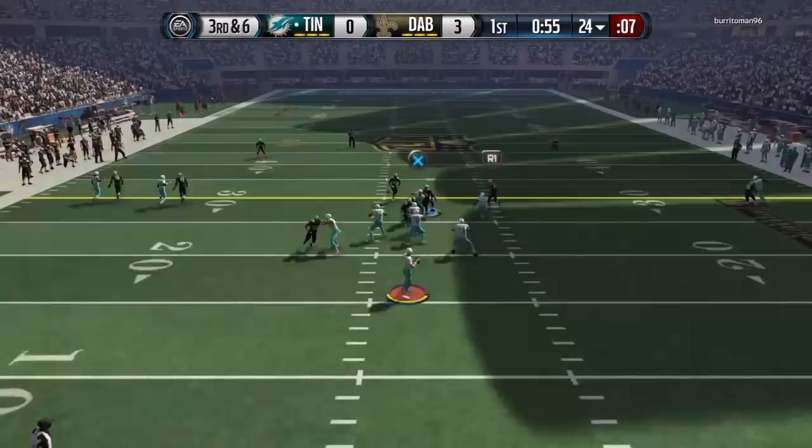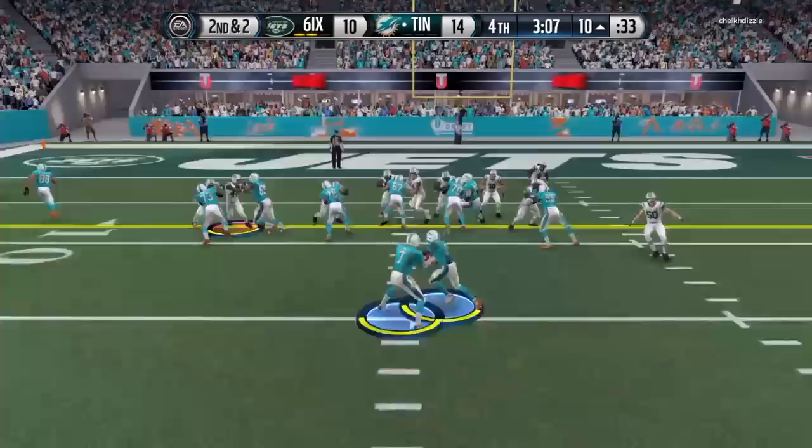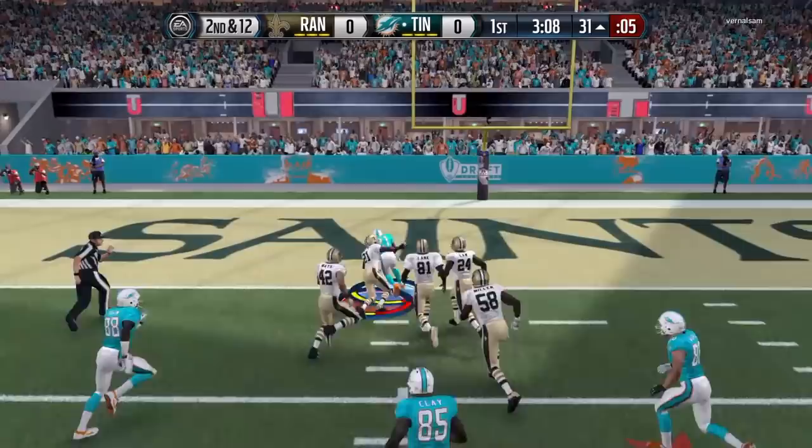If you want to get the most out of him and turn him into a spinning and juking type of back, you will have much more success and get more for your coin. He does have 86 catch, so do not worry about him dropping open passes if you try to put him in routes to the flats or drags. He's not gonna drop them — definitely very dependable in the pass game, which is always nice for a running back.